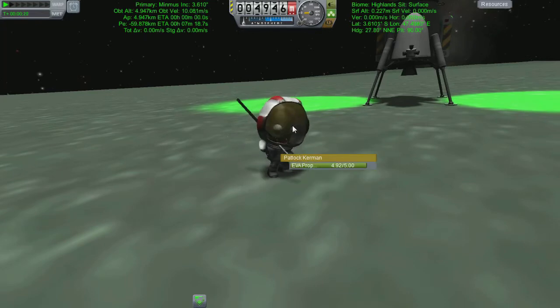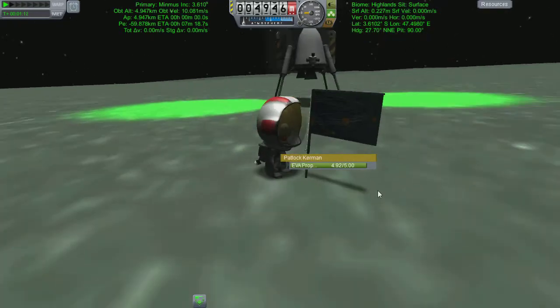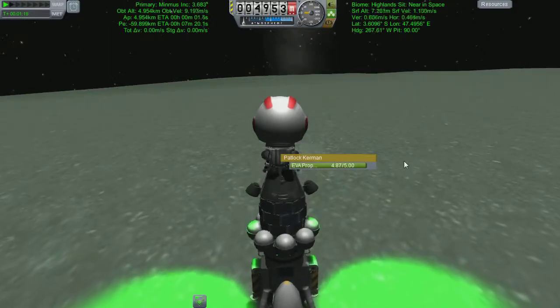Beautiful landing - Padlock has fulfilled his mission spec and gets to lord it over everyone else. We throw down a flag because that's what you do out here. Thank you very much for joining me for this adventure, guys. I'll see you next time, where we're going to send a little space car buggy type thing up specifically for going around and picking up all the science. Thank you very much, I'll see you next time - bye bye!